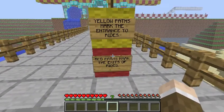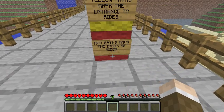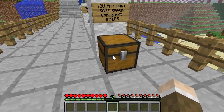Welcome to Funland! Yellow parts mark the entrances to rides, red parts mark the exits to rides. You may want some spare carts and supplies.